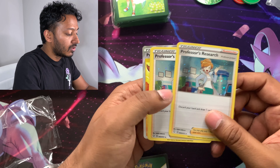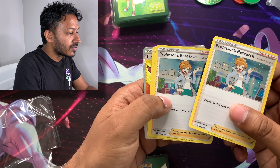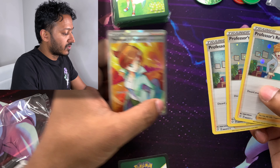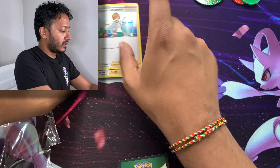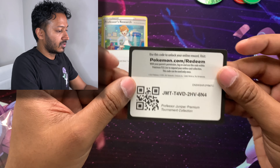We got a Professor Juniper holographic card — I guess this is from Shining Fates. And the promo card, the full art of Professor Juniper, so that's actually pretty cool. I'll put all these up here just for display, and of course here is your code card.